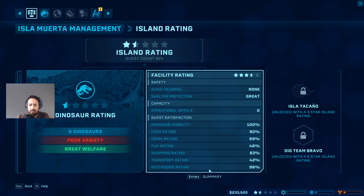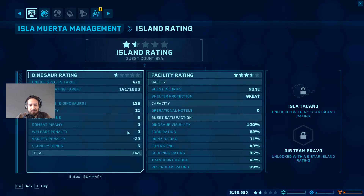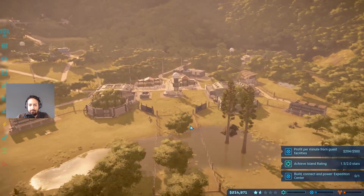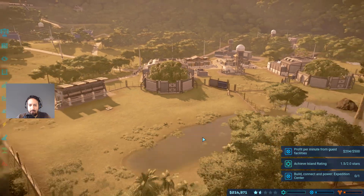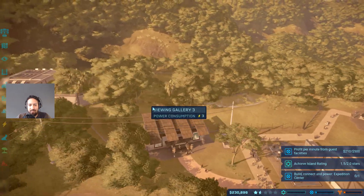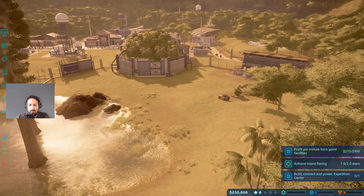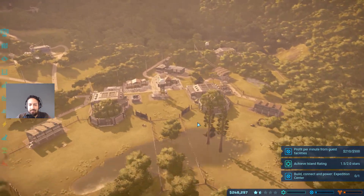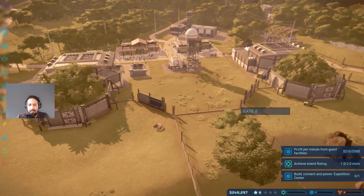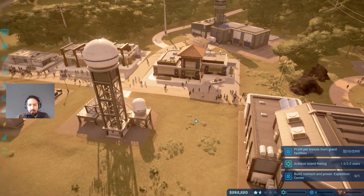We can do something about the fun rating. Facility rating is pretty good but the dinosaur rating is not that great. Variety penalty is 39, scenery bonus is 5. For now we need to get more money for the Dracorex. We could try but we don't have the facilities yet - we need to get the facilities in first and then we can start selling dinosaurs.